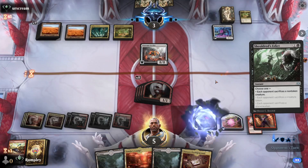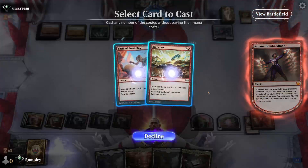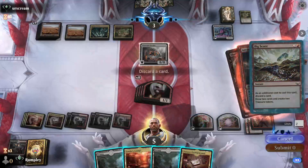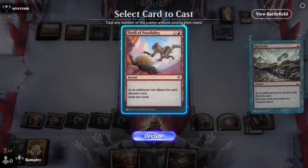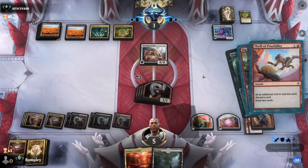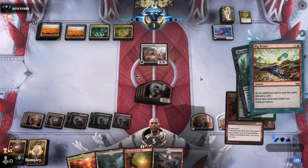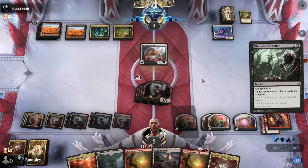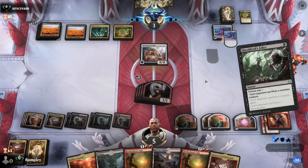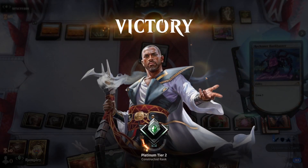We decide to use the edict: sacrifice a non-token creature, pay the mana, and see what we exile — if it's Invoke Despair it's GGs. We hit Big Score, then Thrill, discarding Swamp and Proving Grounds. They hit Brotherhood's End, then another Brotherhood's End, then sacrifice the Cityscape Leveler. We're at five and take lethal from 1/1s. That was insanely close but we came out on top. GGs.